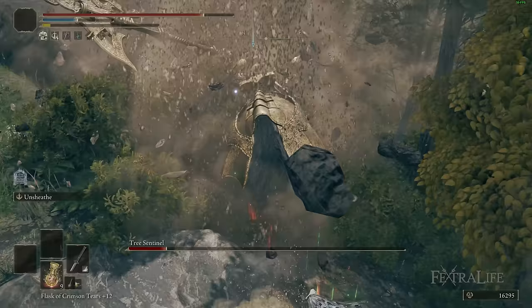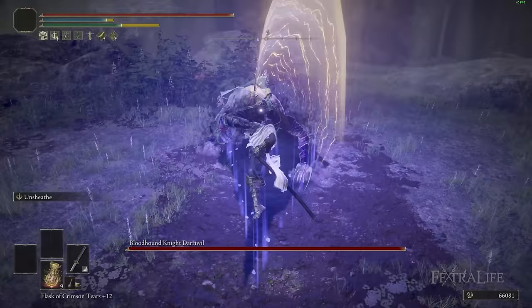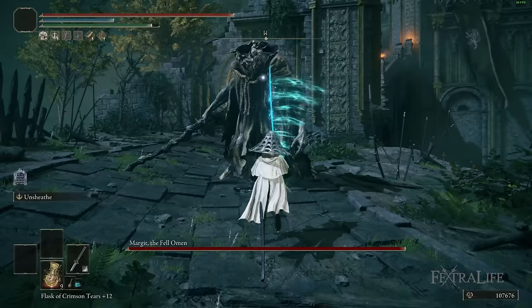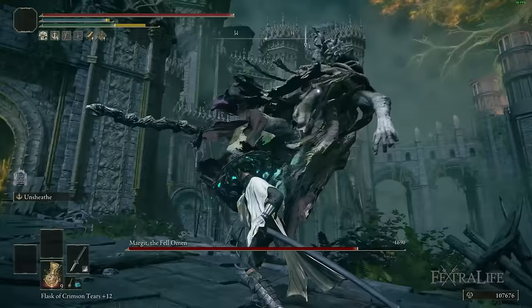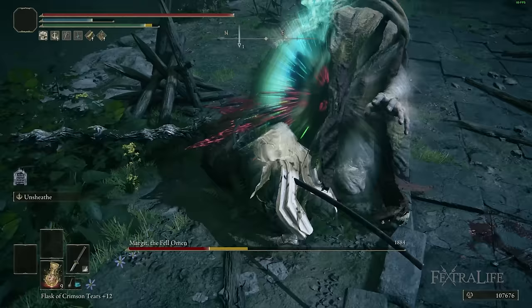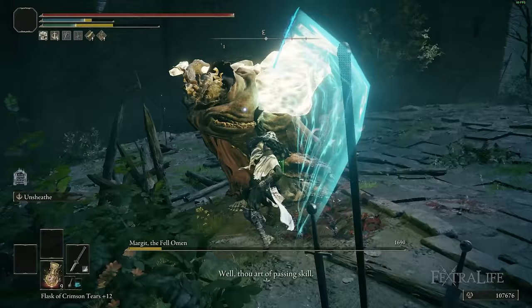This weapon skill does fantastic damage, particularly early on in the game — it absolutely shreds bosses. It's really good even when your weapon isn't fully upgraded and it stays good throughout the whole game. With the added reach of the Nagakiba, the R1 and R2 attacks out of L2 let you get the drop on enemies lining up an attack, interrupt them, and deal damage while they're attacking — preventing them from hitting you.